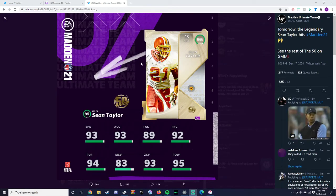So we're getting Sean Taylor tomorrow. Just real quick, let's look at the stats first: 93 speed, he's gonna have a power up obviously, 93 speed, 93 acceleration, 89 tackle, 92 play recognition, 94 pursuit, 83 man coverage is a little lower, but it's Sean Taylor — 93 zone and 95 hit power. Throw lockdown on him and he's gonna be the best free safety in the game.